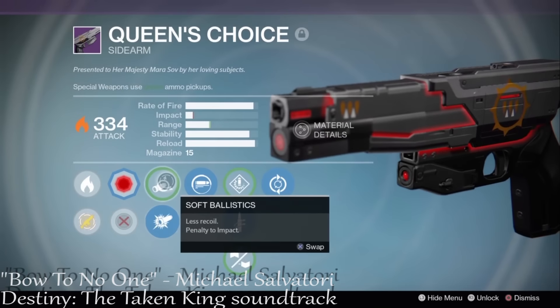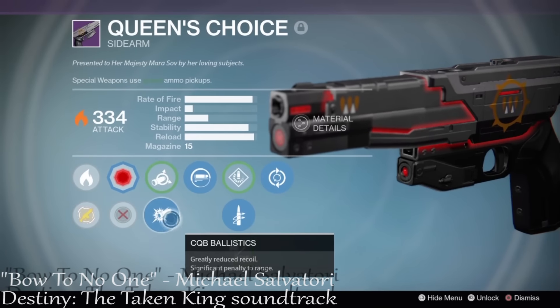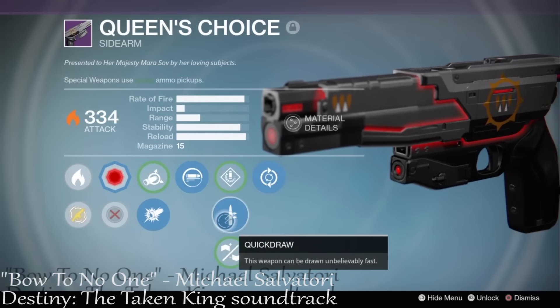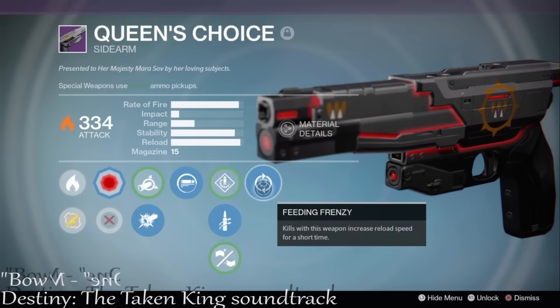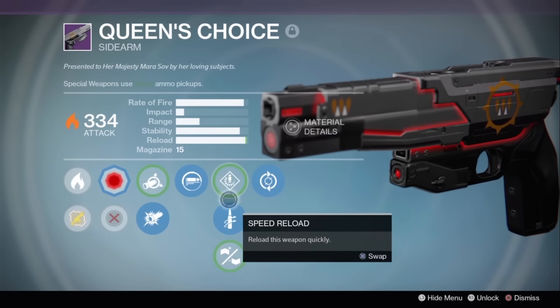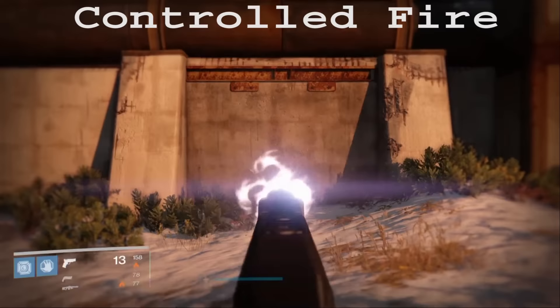Next on the list is Queen's Choice. This one runs typical sights and muzzles: CQB Ballistics, Reactive Reload, Quick Draw, and Feeding Frenzy. At first when I saw this gun I thought it was going to be a total beast, so we'll see how it handles.